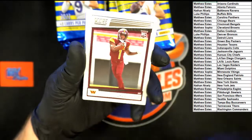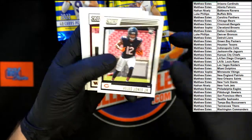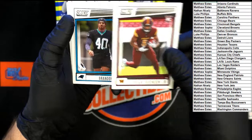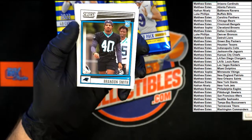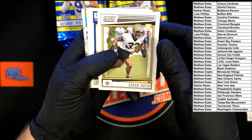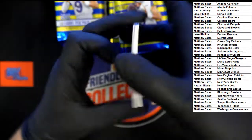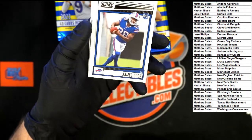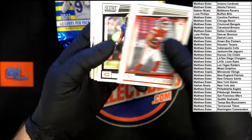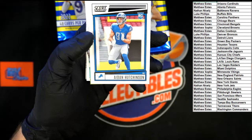Dodson rookie going to Washington — that's Matthew E. Jones Jr. rookie going to Chicago — Matthew E again. Washington — Brian Robinson Jr. rookie going to Matthew E. Brandon Smith rookie for Carolina going to Matthew E. Smith rookie Saints — Matthew E. Cook rookie for the Bills going to Luke P. Skyy Moore rookie going to Kansas City — Matthew E. Kyler Gordon for Chicago — Matthew E. Hutchinson for Detroit — Matthew E.